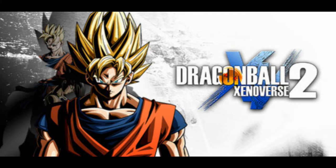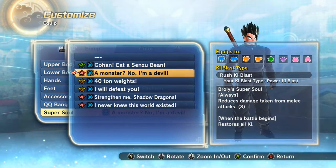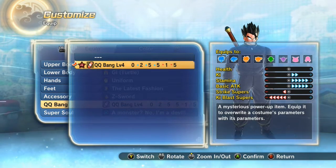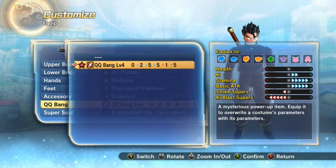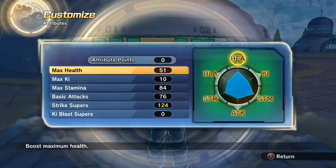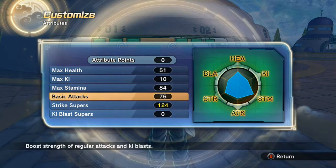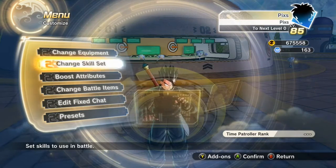Let's hop into it. First, I'm using this QQ soul super — whatever it's called — it fills up your Ki at the beginning. I'm still working on a better one. I got this QQ bang — look at the stats: neutral on health, Ki up, everything else up except Ki blast supers, which I don't use. My attributes: 51 on health, 10 on Ki, 84 on stamina, 76 on basic attacks because that's the soft cap, and 124 on strike supers because that's what I mainly use after basic attacks.